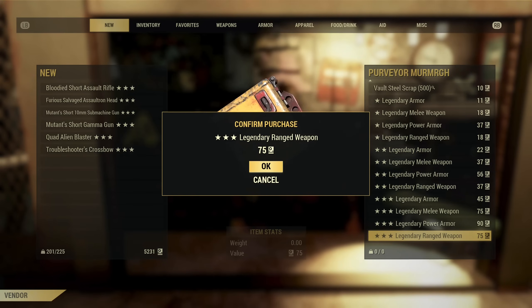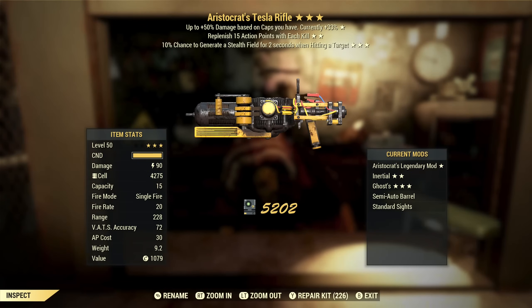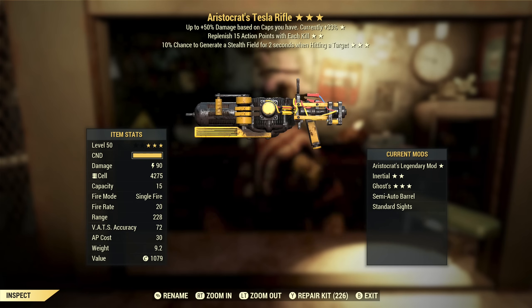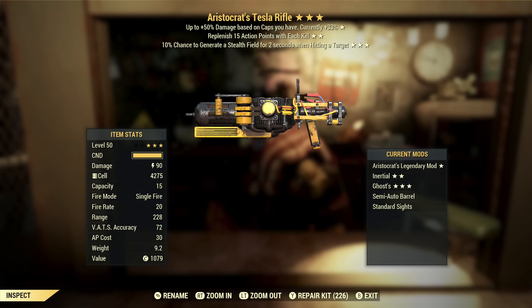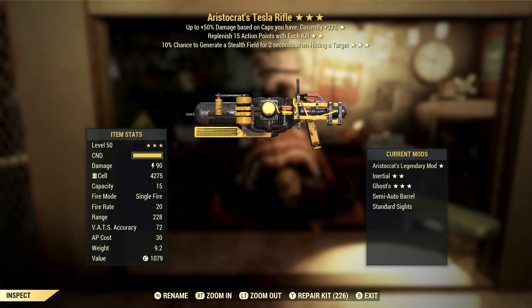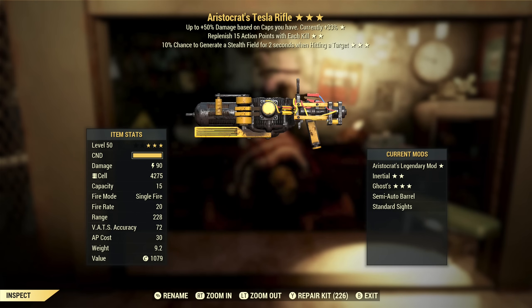So we're getting variety, but it's a variety of just different flavors of garbage. Next up we've got an Aristocrat's Tesla Rifle with replenish AP with each kill and stealth field. I think chance to generate a stealth field is a completely worthless effect on any weapon under any circumstance. Replenish AP with each kill is actually an okay effect, and Aristocrat's is nice for extra damage. If you're using this as a semi-automatic that would work, but as an automatic you're just going to reload too frequently, so this is a so-so weapon but it's not for me.